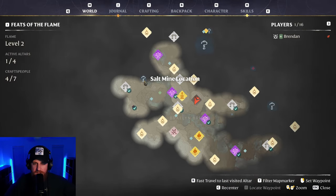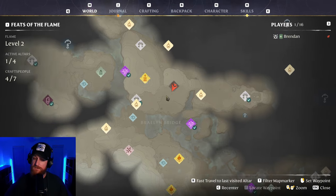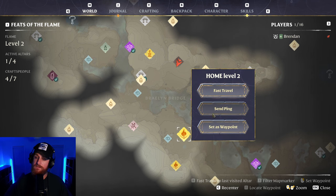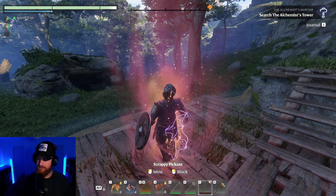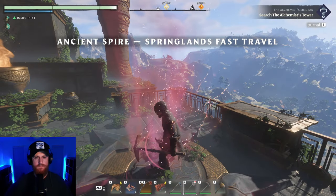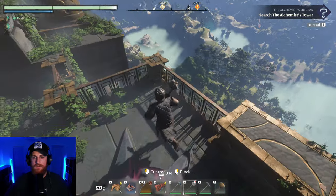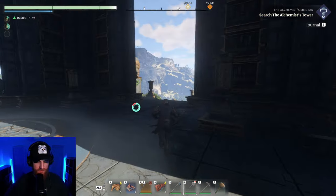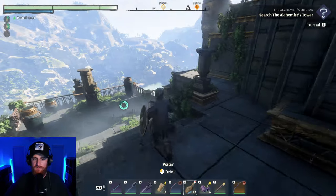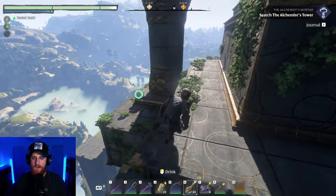And then what I'm going to do — I'm going to go check out this salt mine, because I'm curious if different things give you different levels of XP. Maybe the salt mine gives more XP. Also another reason I want to do the salt mine is because I have a quest for it, so I'll also get a bit of XP from that too. Can't go wrong with that.